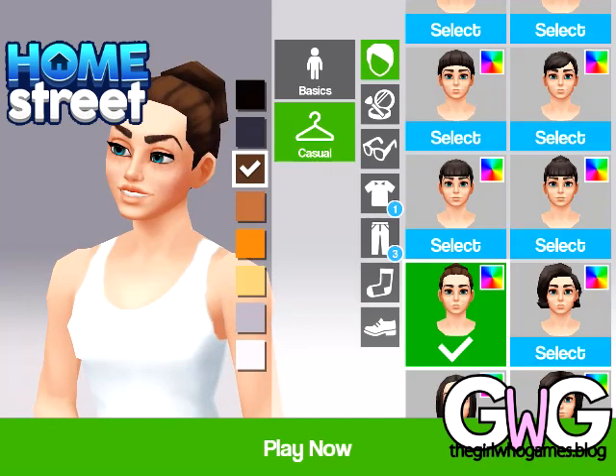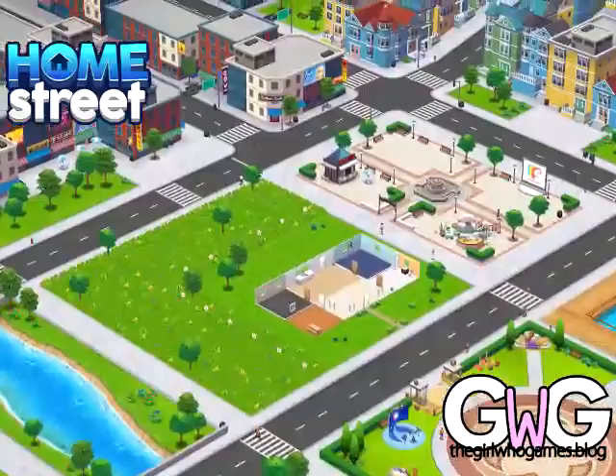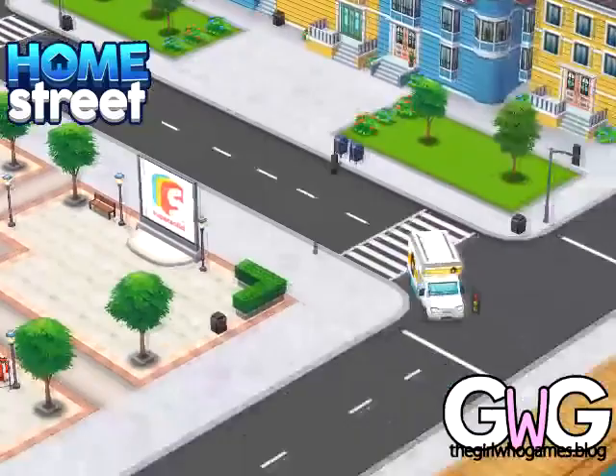Once you click Play Now it will ask 'are you sure?' so click yes and then the game will begin. You'll see a house in the middle of the town, a removal van will appear with all your items in it because you're moving in.